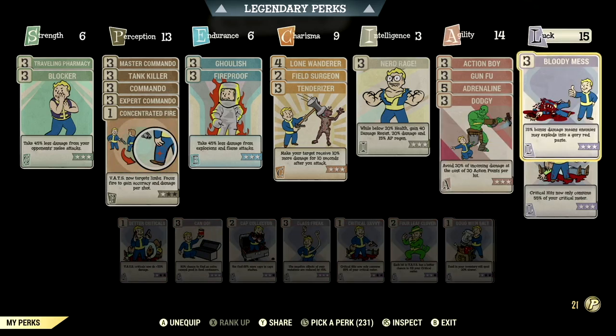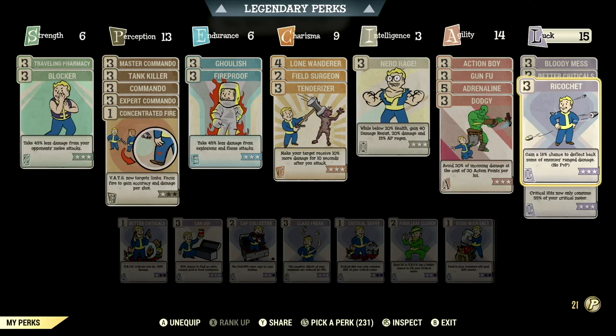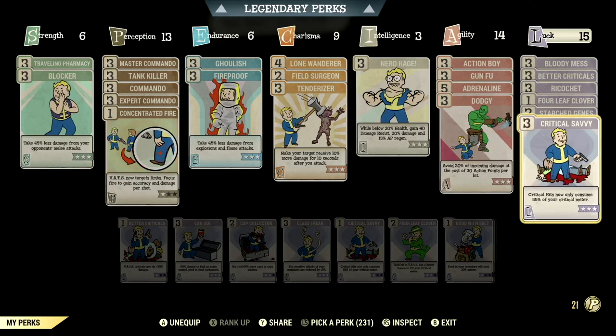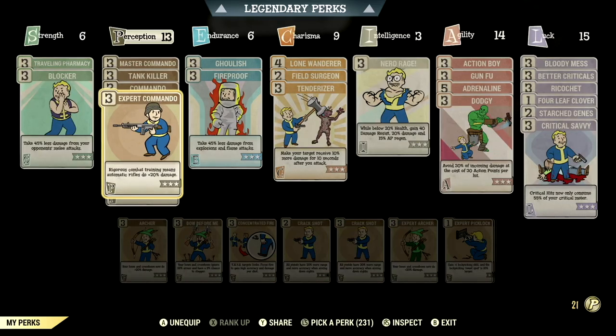Over in Luck we have 15, so we can have Bloody Mess maxed out — 15% bonus damage means enemies may explode in a glorious red paste. We have Better Criticals maxed out: VATS criticals now do +40% damage. We have Ricochet maxed out: 18% chance to deflect back some of your enemies' ranged damage. We have Four Leaf Clover at 1 star: each hit in VATS has a chance to fill your critical meter. We have Starched Genes maxed out: you'll never mutate from rads and radaway will never cure your mutations. And we have Critical Savvy maxed out: critical hits now only consume 55% of your critical meter. This is my in-game power armor commando build.